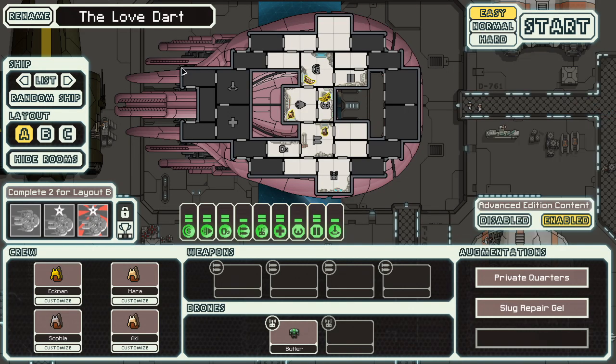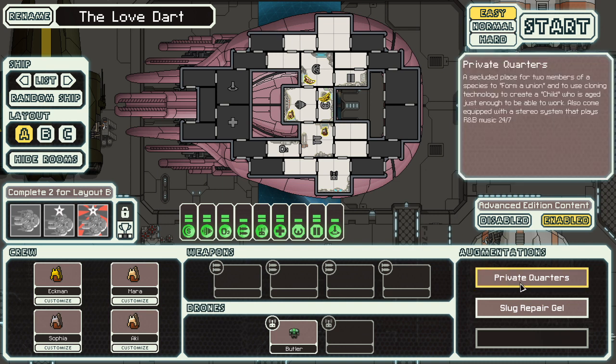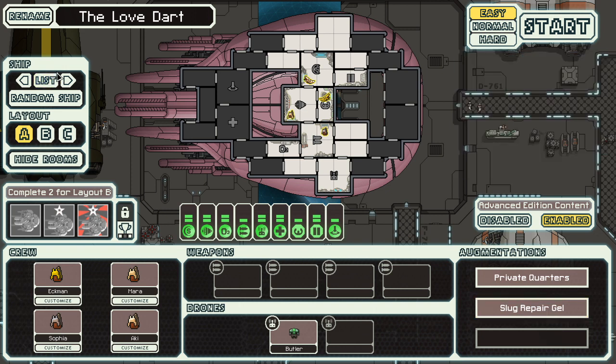It's sort of been nerfed. They nerfed how much pleasure was there — there's no more pleasure, it's just private quarters now. It does the same thing, but it's not as pleasurable, I guess. And Slug Repair Gel has been nerfed into the ground — it's one to two health instead of five every single time. So, no more coasting on the love dart.